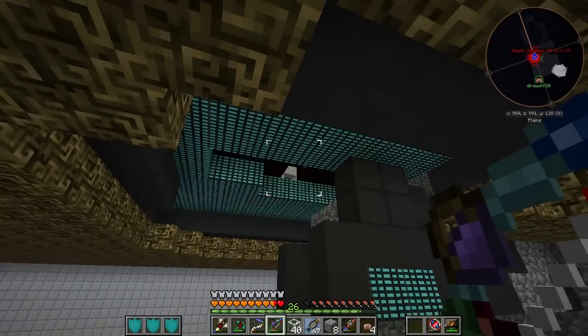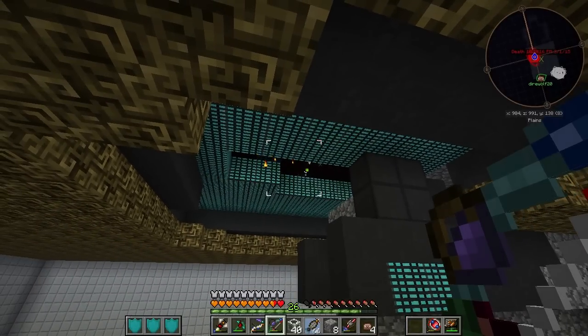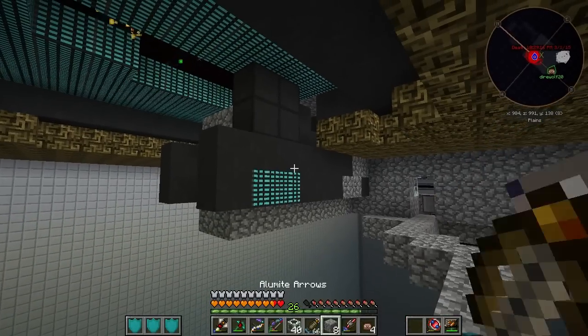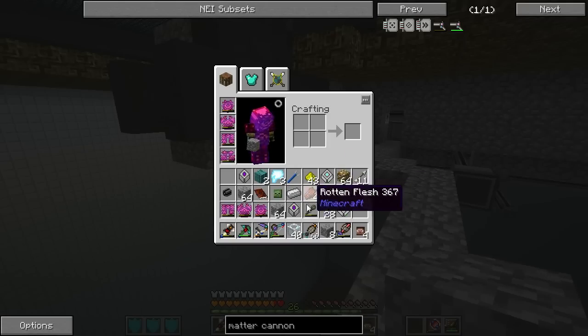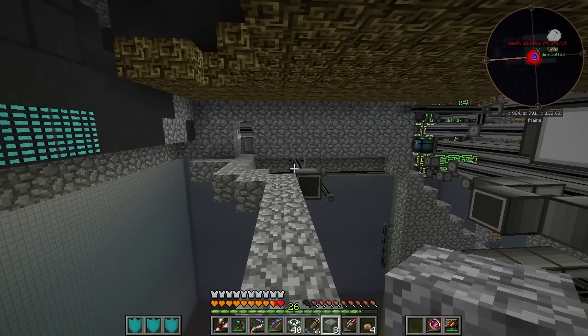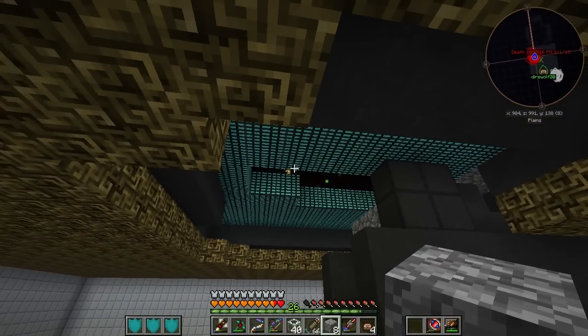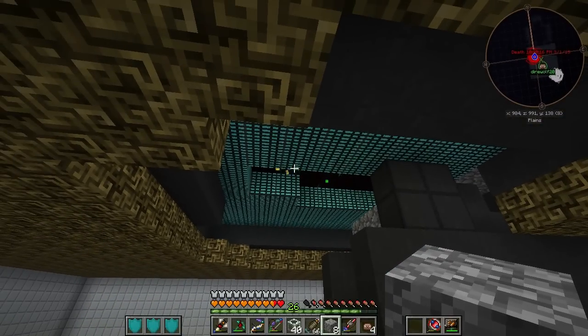Alright guys, we're back. Pahimar, I enchanted my gear just like you did — I got protection, unbreaking, fire protection, and a good amount of thorns. Can you bring me your matter cannon? I think I'm not going to get real close to the spawner, so I might as well blow it up with the matter cannon.